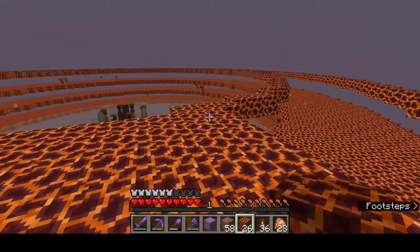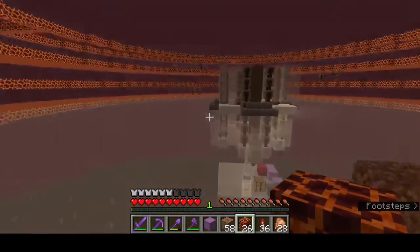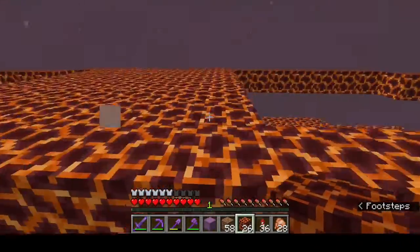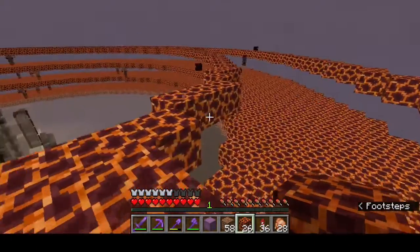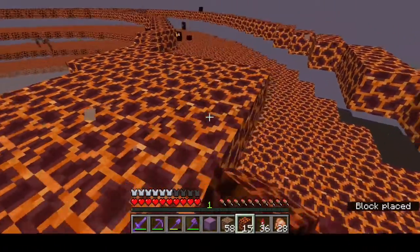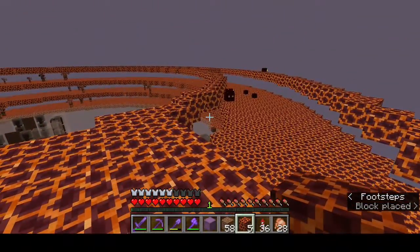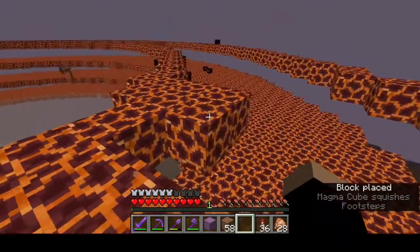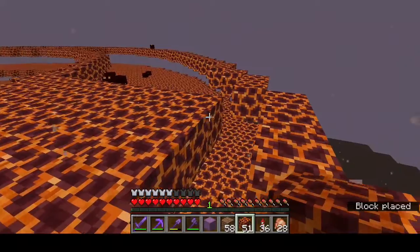We're working on the last spawning layer right now. Magma cream is spawning because I haven't completed this top layer yet, so they can still spawn in, but I'm working on it now. Got quite a few pigmen spawning already, so that's a good sign. I'm hoping I have enough magma — I definitely should. I just have to get this last layer in and then get the glass top in so ghasts and magma cream don't spawn.